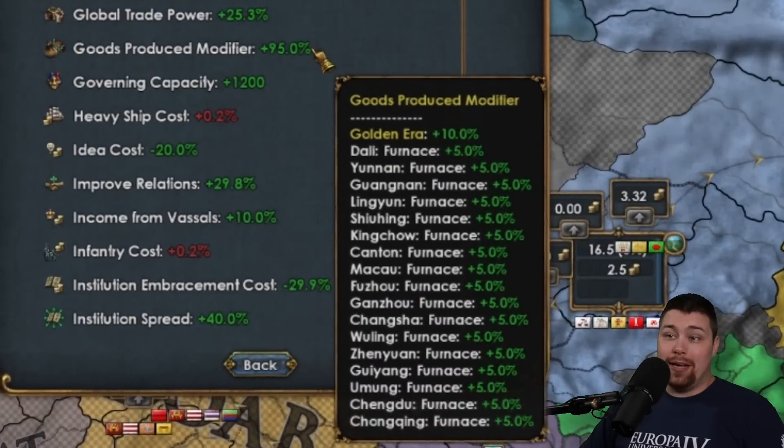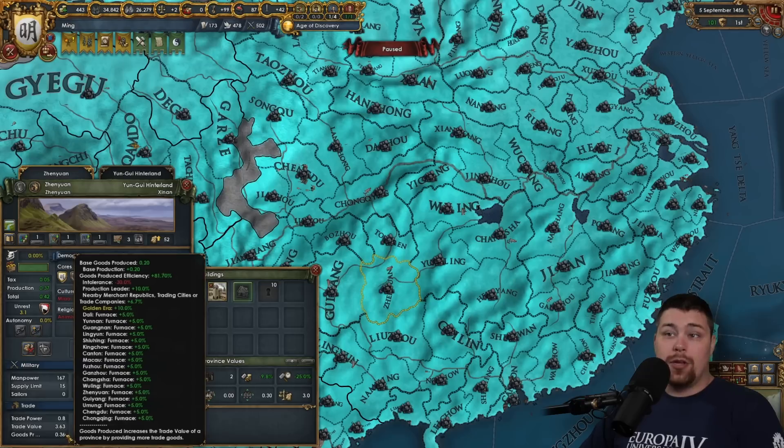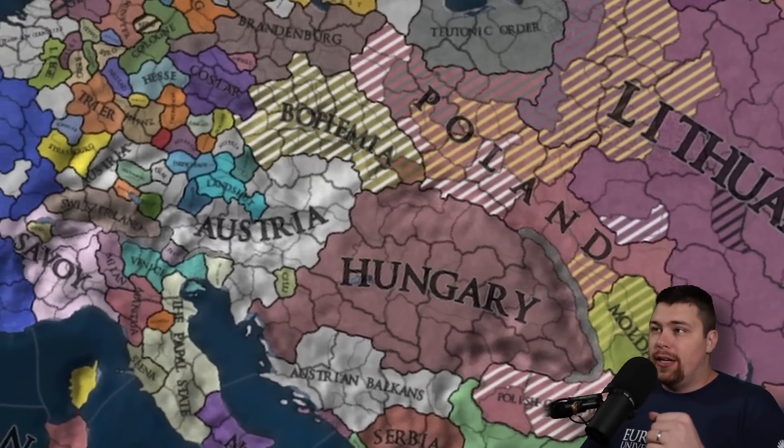Looking at the goods produced modifier, Ming is rocking a plus 95% goods produced, which means there are 95% more goods produced in every single province they own. A province that would normally produce 0.2 is actually producing 0.36 because of the global goods produced modifier.